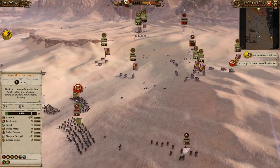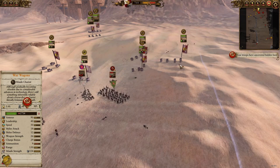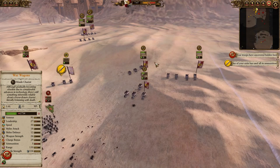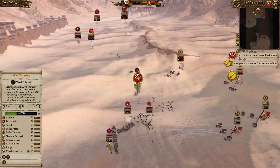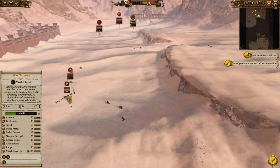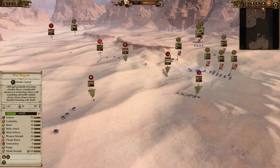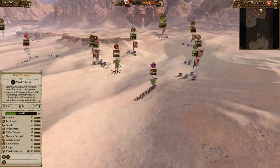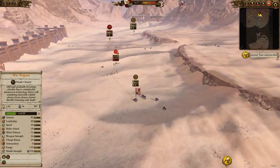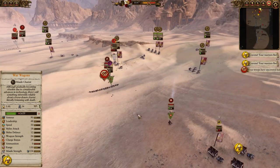In Warhammer 2, particularly when you're attacking those single flat settlements, you're going to have real trouble because you're just attacking from the front. You don't have many angles you can go from, so you don't really have much opportunity to make use of their skirmishing and moving around. Particularly in sieges they're going to really struggle. I lose this battle — I probably could have won it with more attention and microing, but that's not really inspiring when the unit requires a lot of micro in order to function effectively.